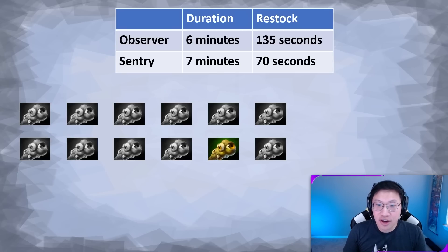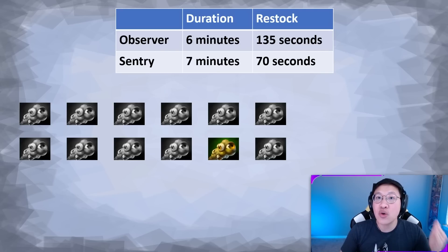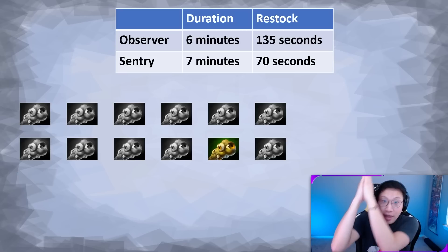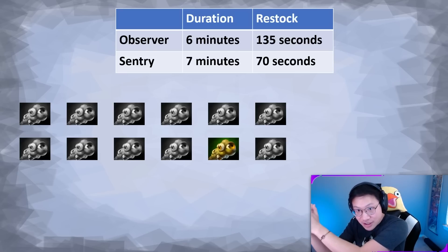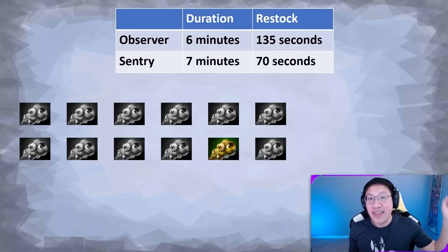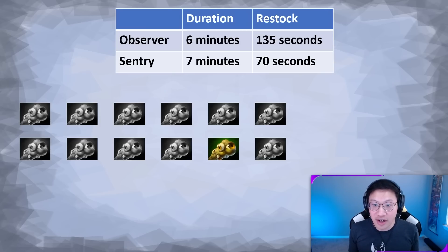The worst case scenario is losing all vision or having only one observer, which makes it difficult. As a support player, when you see this happening and you start losing observers, you have to be very careful how you place your next observers so that this one survives and helps you place the next one, which helps you place the next one.